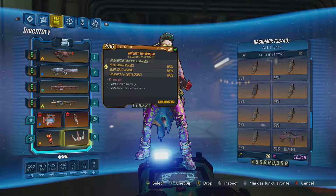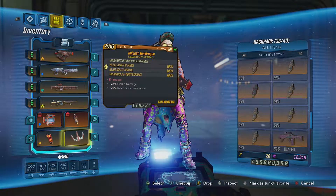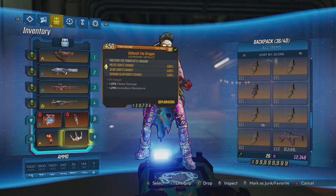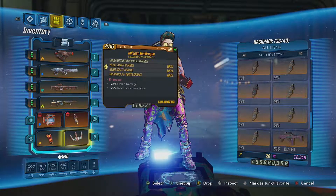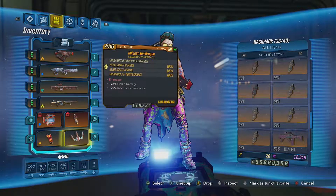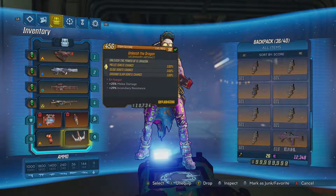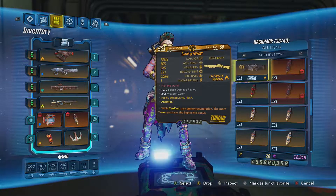The legendary artifact I'm using is the Elon Dragon — I made a video on how to get it, so make sure you check that out. It basically lets me ignite enemies once I melee them, with a 100% chance to do that. As you can see, my character is basically centered around the element of fire. I encourage people to try this out if they're not already using something better or have their own personal preference.